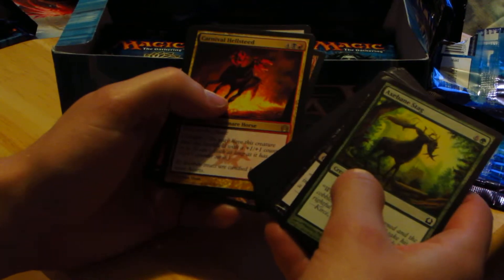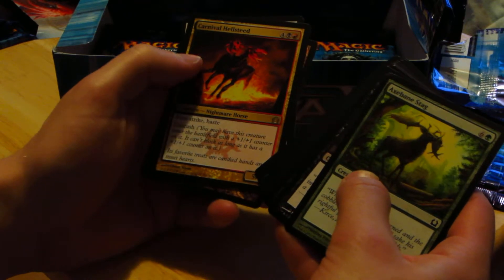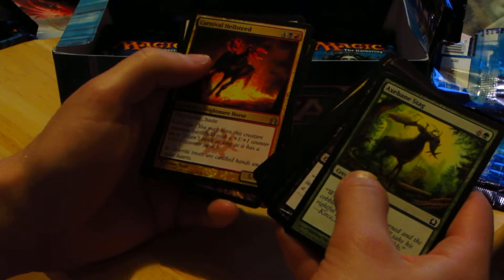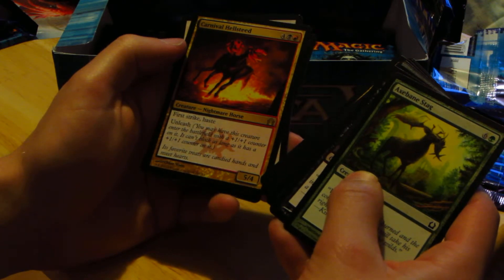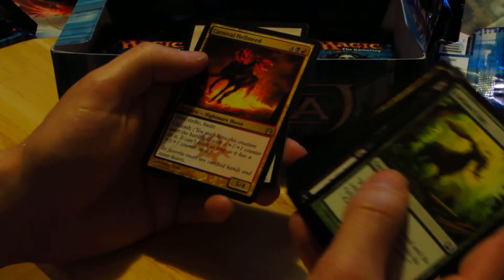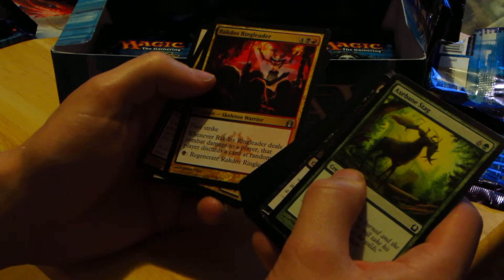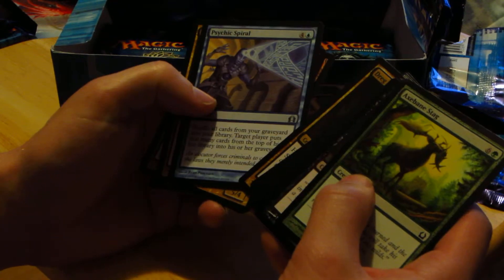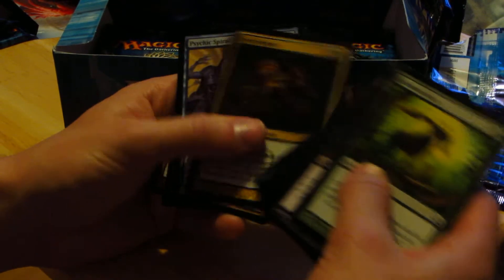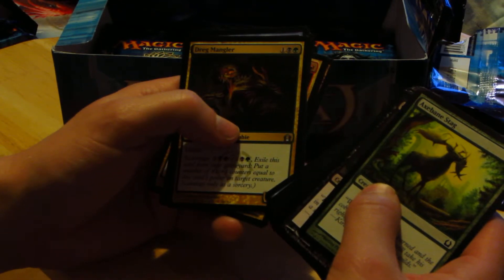We have Carnival Hellsteed — first strike, haste, and unleash. You may put a +1/+1 counter on it; it's a 5/4. Not too bad. Also Rakdos Ringleader, Psychic Spiral, and Daggerdrome Imp.